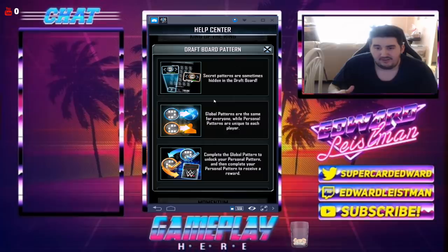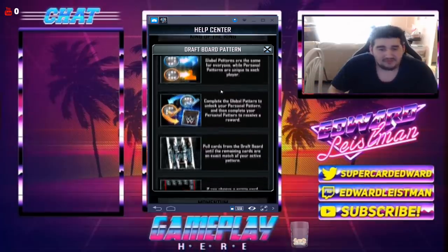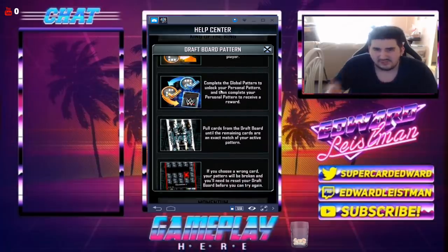Then complete your personal pattern to receive your award — but how can you do that? Do you know how hard it is to get a pattern in MyNBA? It is extremely tough. These guys want you to solve a global pattern and then figure out your very own pattern on top of that? We're calling this a hobby season? This is where Supercard has lost the plot. If the pack doesn't give you anything good, this is honestly worthless to do.